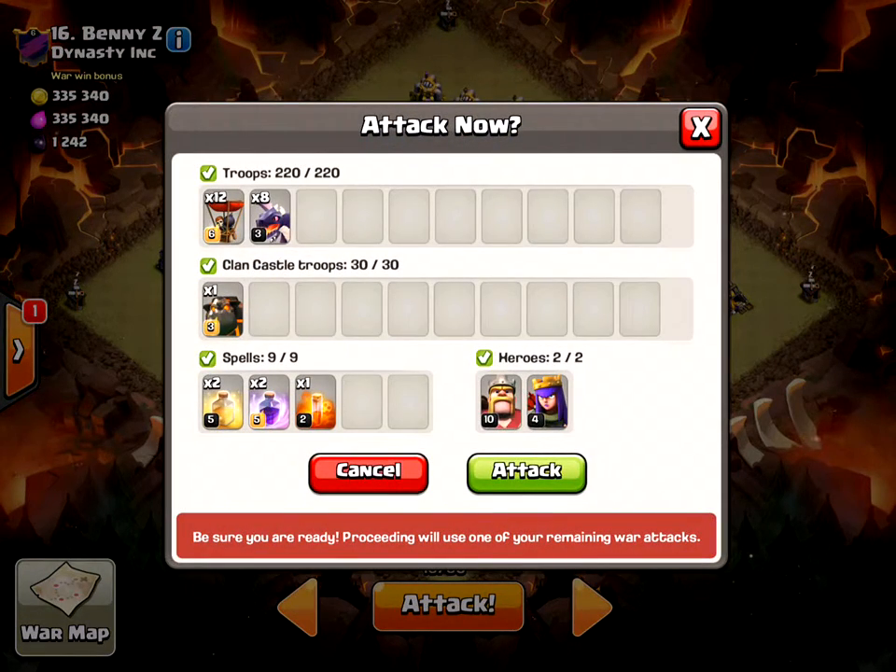I have 12 Max Balloons, 8 Level 3 Dragons, 1 Max Level Lava Hound in my Clan Castle, 2 Heals, 2 Rages, 1 Poison, and my 2 Heroes.